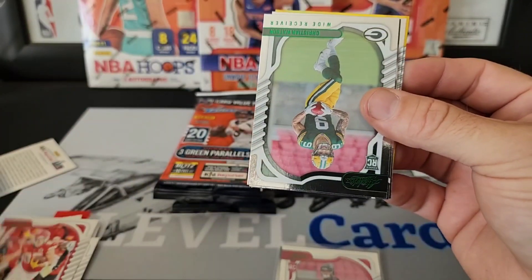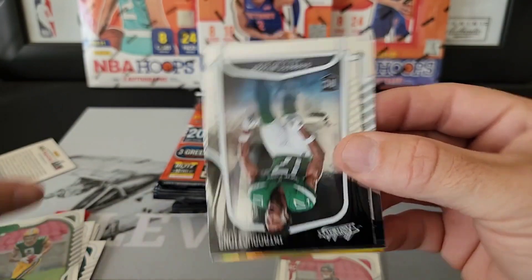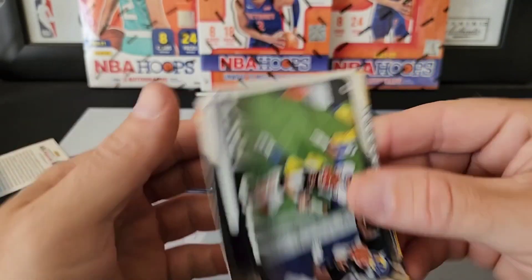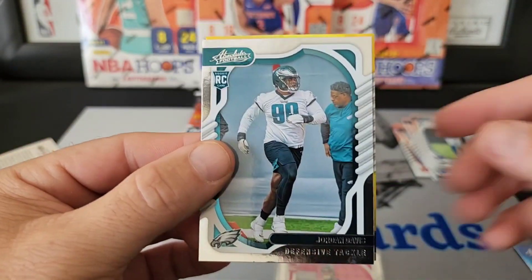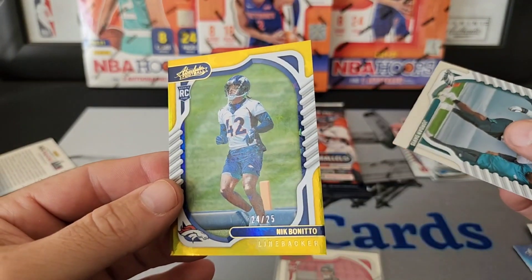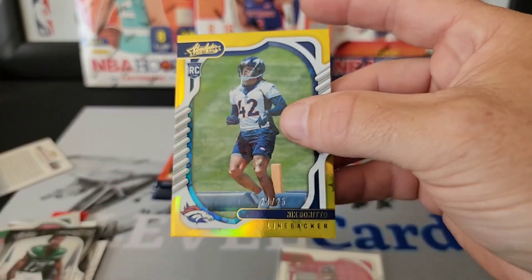Travis Kelce on the green. We have a rookie — Christian Watson on the green. And a Garrett Wilson Introductions. Then Aaron Donald Last Call. I'm not sure what that is... oh, it's a numbered card — holy crap! Nick Benito, 24 out of 25!